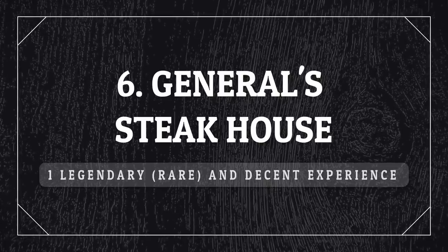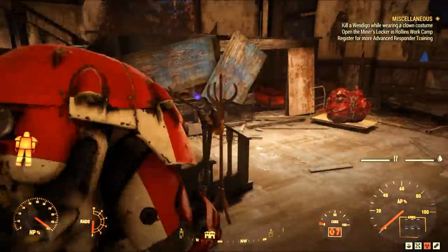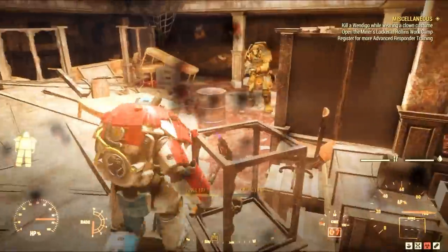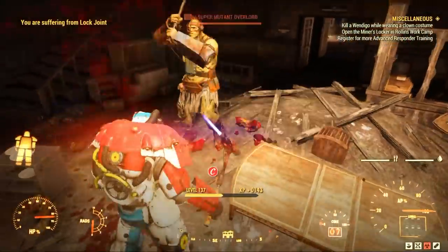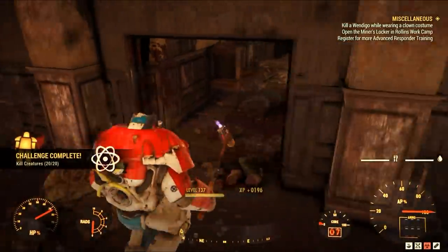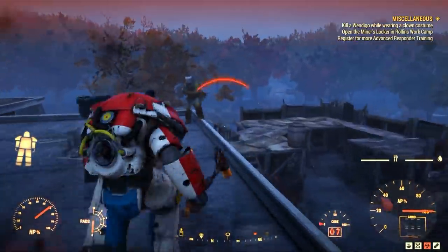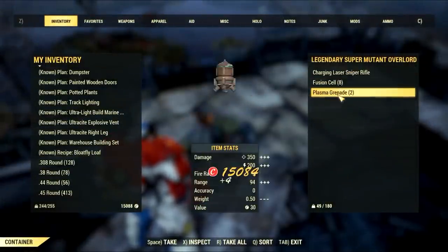Location number six is the General's Steakhouse, where you can find a legendary sometimes. It's also decent experience since enemies are generally high level, and you can get caps and the usual stuff from mutants. It's close to our next locations so it's convenient and useful. The legendary is usually in the main room or at the roof on the very top. In this case it was at the top and he was 2 stars — keep in mind you can find any legendary here.